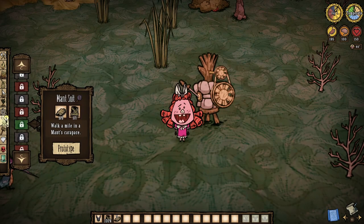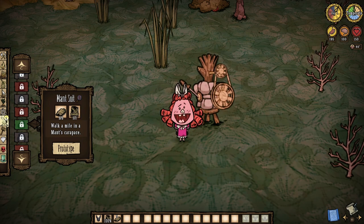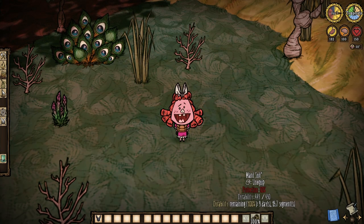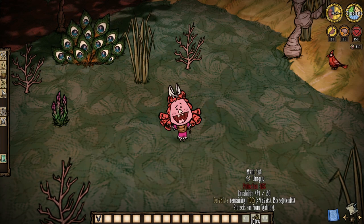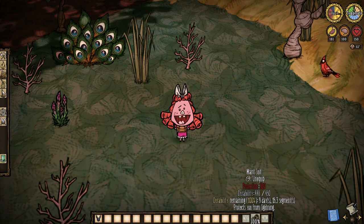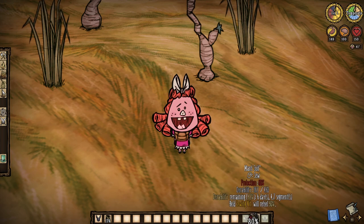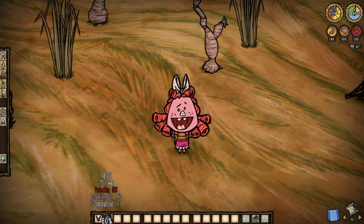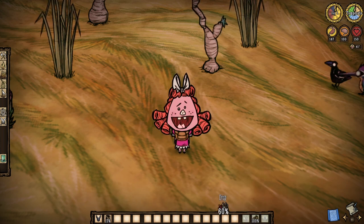Let's suit up. First up, the Mant Suit — essentially Hamlet's special version of log armor. The Mant Suit requires one log suit alongside five pieces of chitin for 80% protection and 450 durability. Initially, that is. While equal to a log suit in stats, a Mant Suit will lose durability while worn as well as when it's hit. So why bother with armor that deteriorates over time? Well, we can restore 50% of a Mant Suit's durability with one click, which gives it a major step up from normal armor, in my opinion.